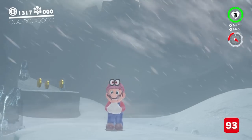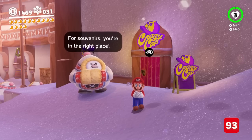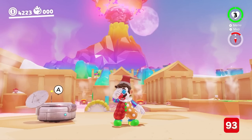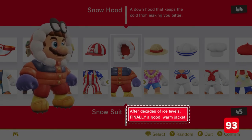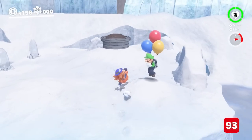Mario has different idle animations based on temperature — he can be freezing, hot, or cold. And naturally, if he rugs up in cold conditions or strips down in the heat, he'll be much more comfortable. Bonus points for the snowsuit text: after decades of ice levels, finally a good warm jacket. Also bonus points that Luigi gets cold too and doesn't get a good warm jacket.